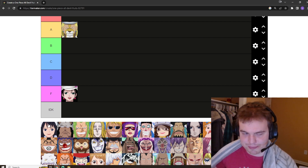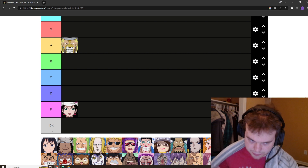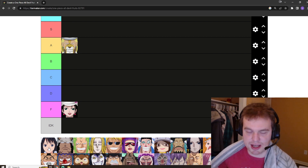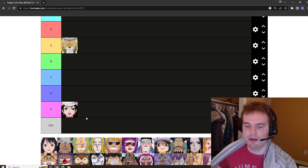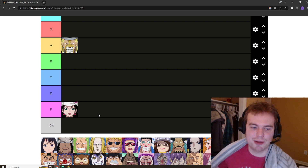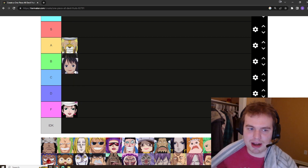Next we have Baby Five. I always thought Baby Five was kind of sad because it's implied that her parents didn't care enough about her to name her, so it was just Baby One through Five — could be wrong about that. Baby Five has the arms arms fruit, which allows you to transform your body into different weapons and tools. I think it's a good Devil Fruit, definitely not amazing, but good against lesser opponents as well. I'm thinking B for this one.